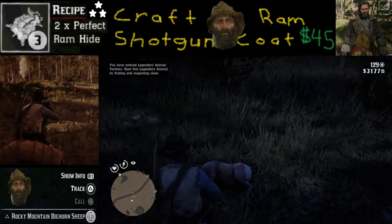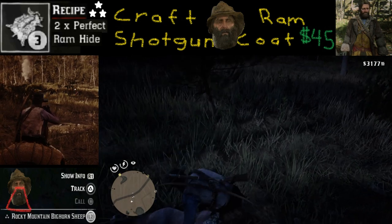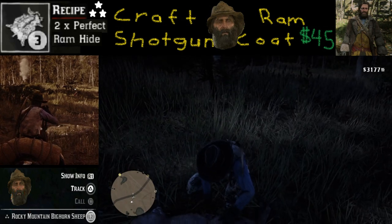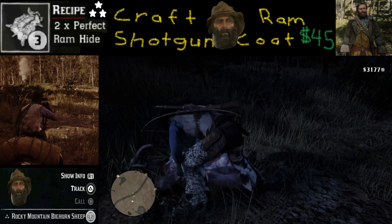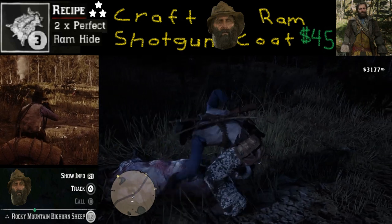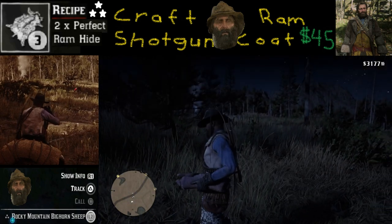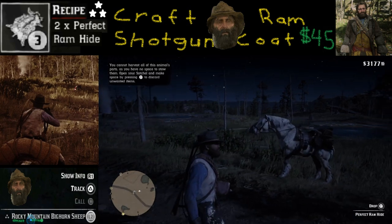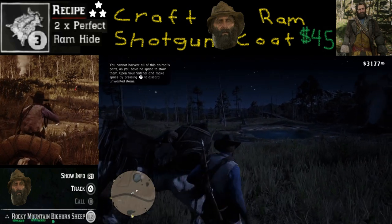The shot you need: activate Deadeye with R3, then aim high toward the hide. Look for a spot to tag with R1. If you don't get the tag right you can always untag it by releasing the L2 button, then shoot with R2. It takes a little bit of practice but once you get it down it can be very fun getting these perfect hides.